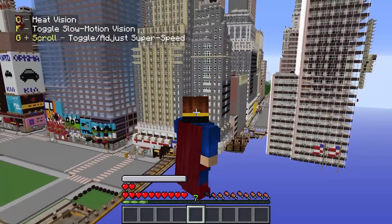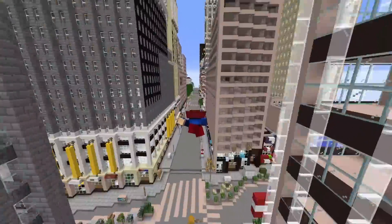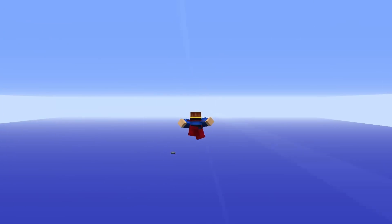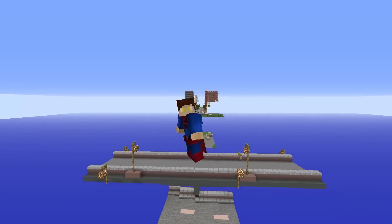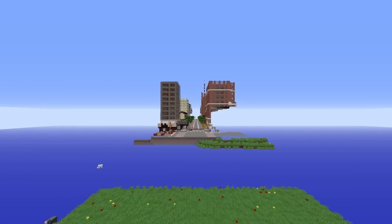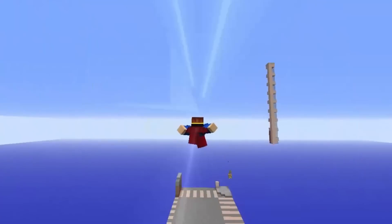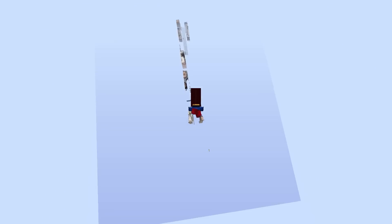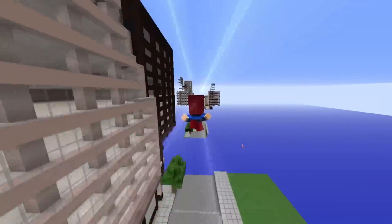How do I enable super speed? G. Okay, let's turn that on and go. Let's see how fast we can actually go here. Let me fly straight for a little bit so we've loaded in some stuff behind us, and then we can see just how quick we can go. Let's go! Oh jeez! Dude, this is way too quick. Minecraft doesn't know how to load in the textures when I'm flying this fast.